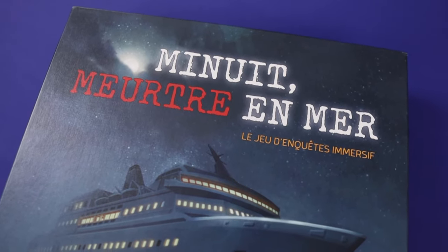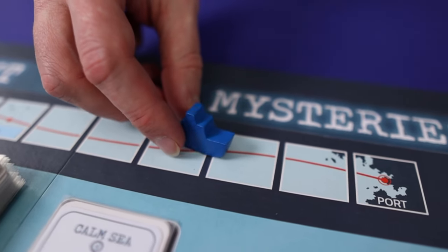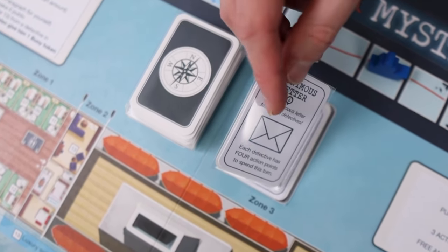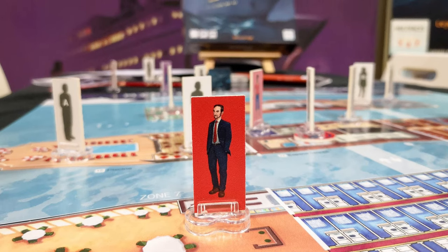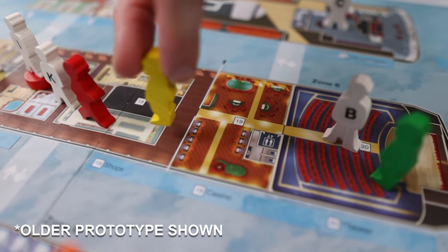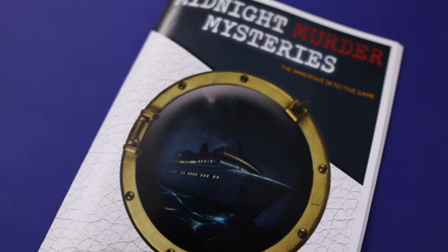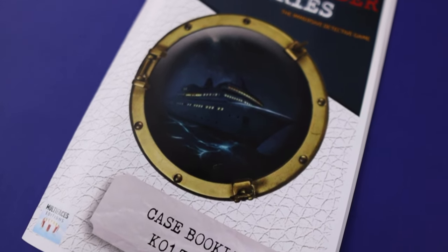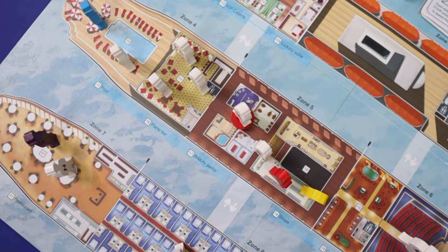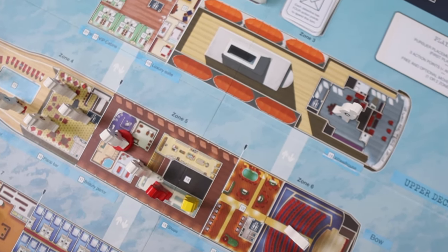Midnight Murder Mysteries second edition is a detective-style mystery-solving game set at sea on a cruise ship. It was designed by Alain Lutranger and published by Multi Faces Editions. The game plays two to five players competitively or cooperatively, and plays solo in 60 to 90 minutes and is of medium complexity. This release is a revised version of the original 2017 game released only in French. The second edition in English and French comes with a new look, new components, and more than 20 new cases to solve. Although the components you'll see live in this video are prototype and more closely match the 2017 release.